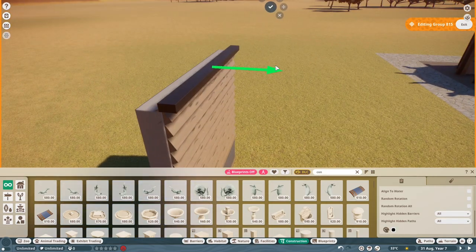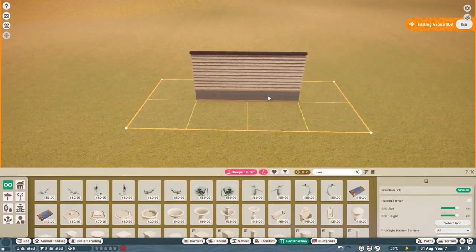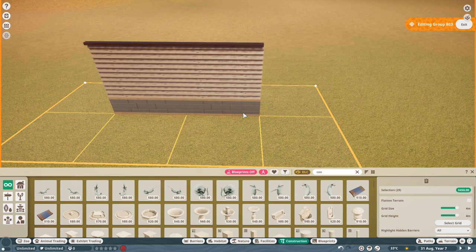Just finishing off this custom wall and custom roof. Like I said, all you have to do is duplicate it over - select it all, duplicate it over, and we've got it.